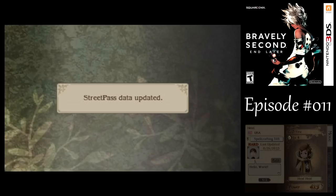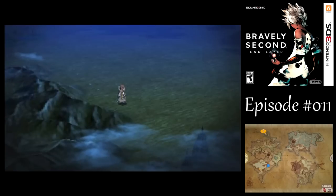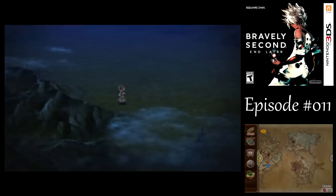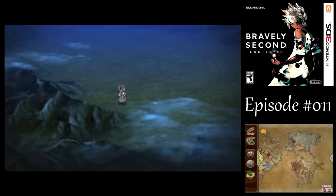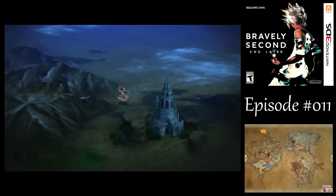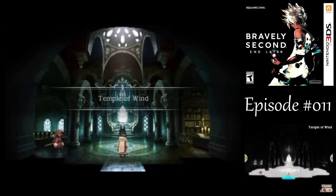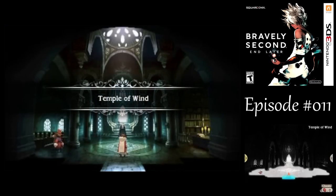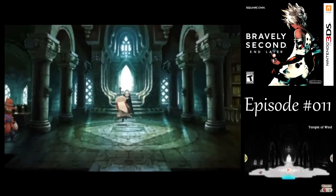Got something going on with StreetPass. That should take care of the tutorial — very nice. We got the Teleport Stone but we need to find a dungeon to use it, so we'll have to wait a bit. If we go further down here, we got the Temple of Wind that we can actually access. Just like the demo, they did a bit of redecorating around here — not a whole dungeon to go through. What's with the ominous music though?